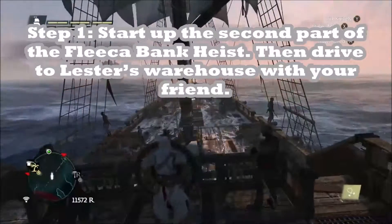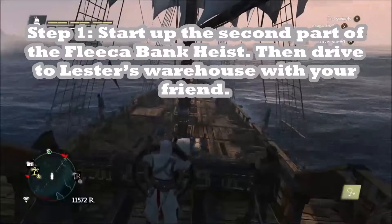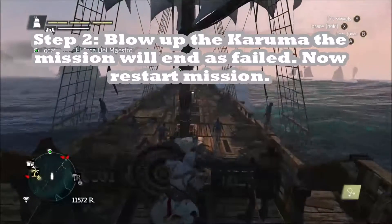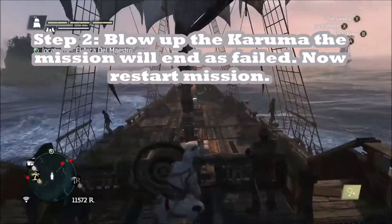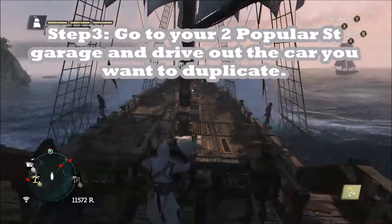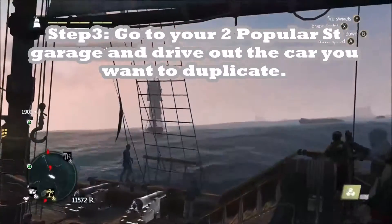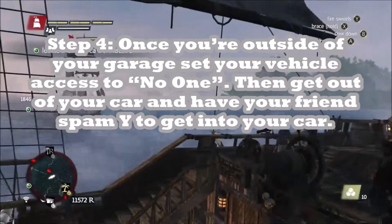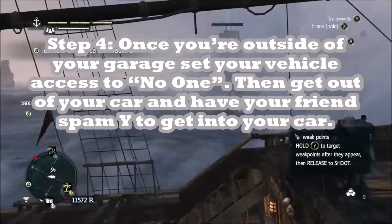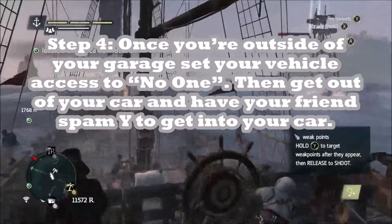Step one: start up the second part of the Fleeca bank heist. Then drive with your friend to Lester's warehouse to blow up the armored Kuruma, and the mission will end as failed — just restart the mission. Step three: go to your two-car popular street garage and drive out the car you want to duplicate. Step four: once you're outside of your garage, set your vehicle access to no one, then get out of your car and have your friend start spamming Y to get into your car.